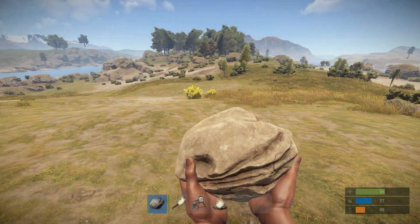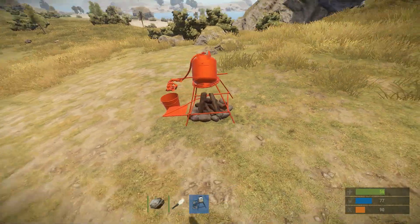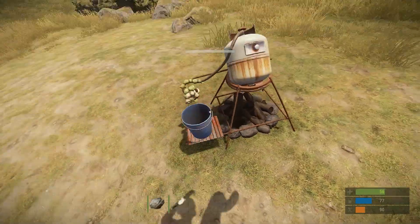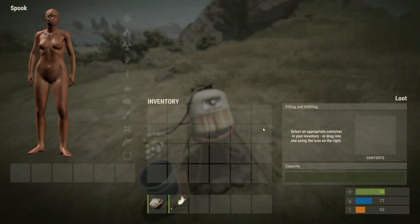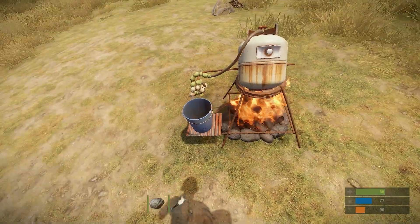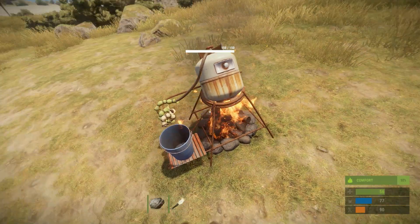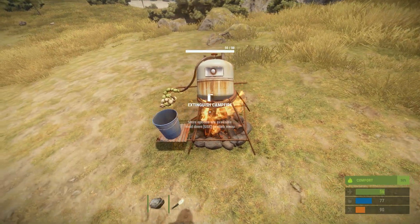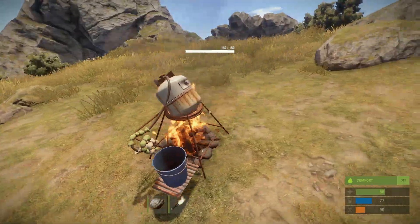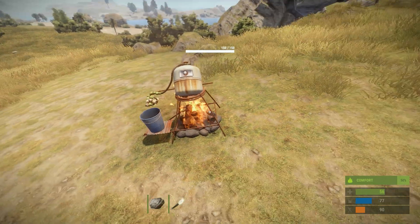Rust update 110. The first thing I want to talk about this week is a water purifier they've added into the game. Here it is. It's a pretty simple setup — you put water in through this screen here, turn the fire on, it purifies the water, and then it drips out into this bucket and you can drink it. It's quite a cool looking thing. It's a default blueprint, so everyone can make one, and it costs 18 metal fragments and 15 cloth to make.